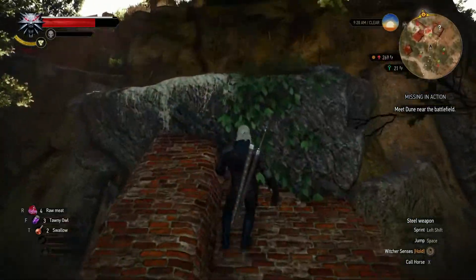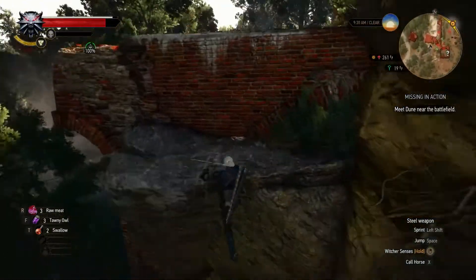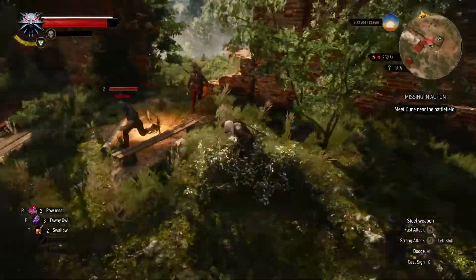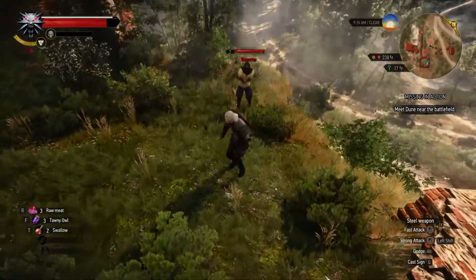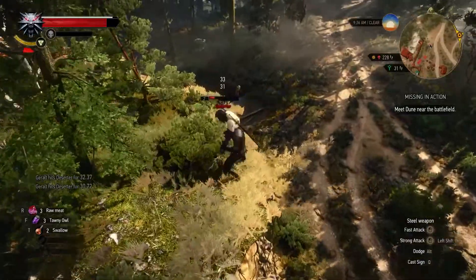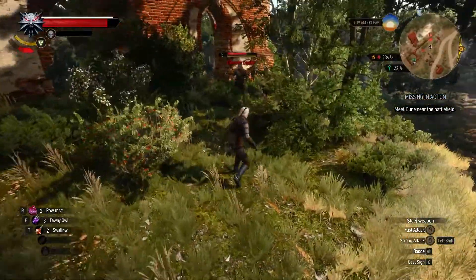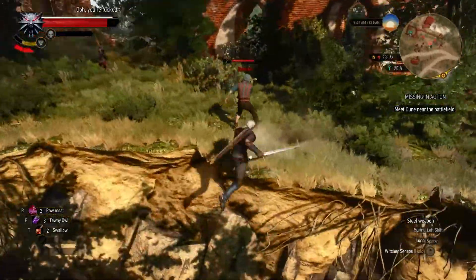We can sneak up here. Let's heal up — we have Quen. The deserters. There are many and they're shooting, and we don't have the deflect ability yet. There are many.